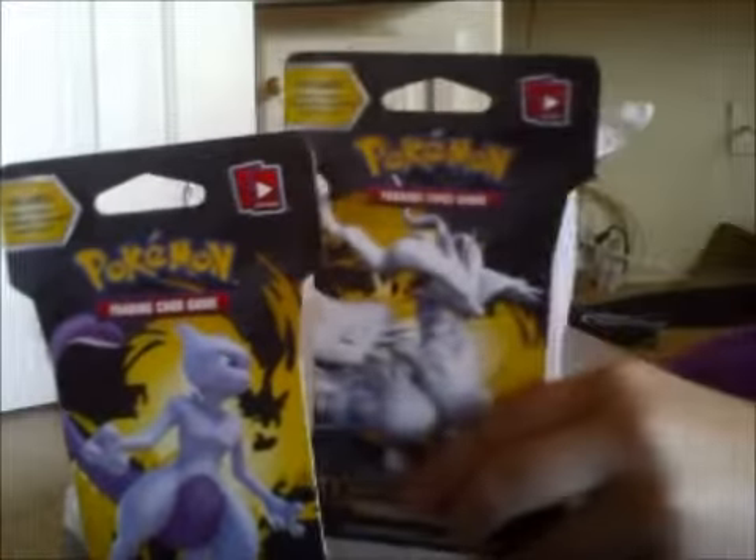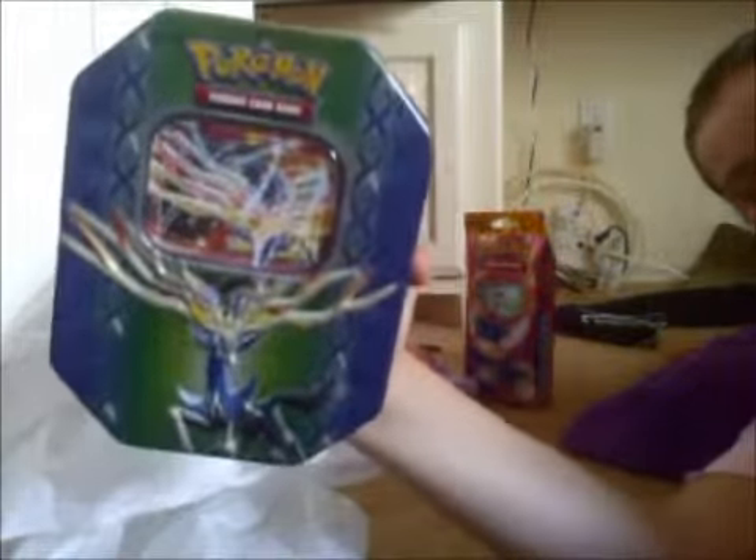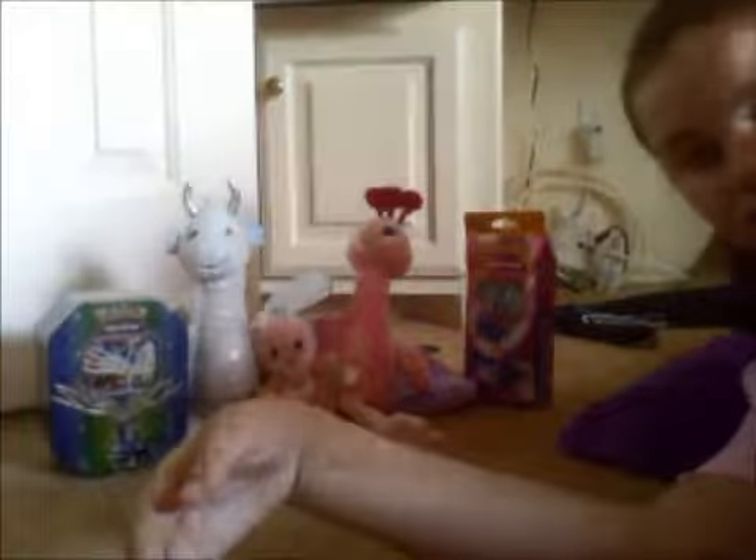Sorry about that. So today we went to Walmart and we got a couple things. One of them we're going to open up today, which is two Legendary Treasures Booster Packs - one with Reshiram and one with Hizu - and they're all in the cardboard sealed. Tomorrow we're going to open up a Xerneas tin. So let's look at these in the back and begin.